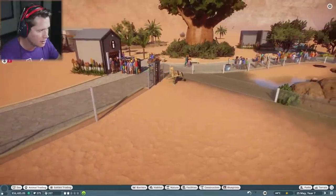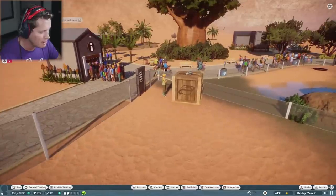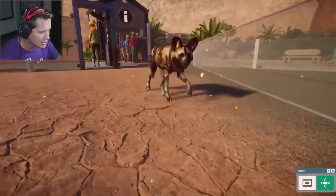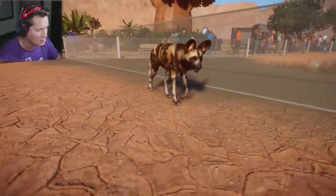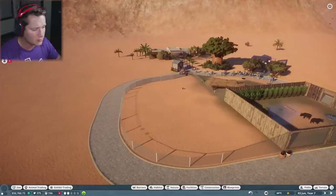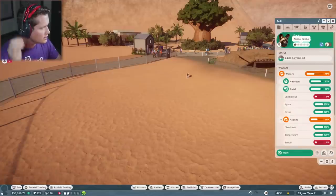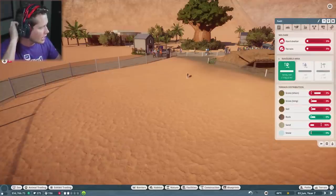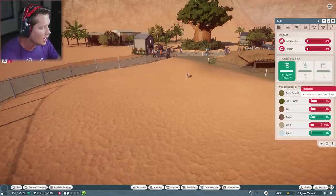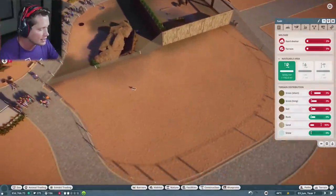I'm going to bring this first guy in — he's going to be our first guest in this brand new habitat. These guys look pretty cute, kind of naughty — look at those big old ears! He wants some hard shelter, so we're going to have to make them a really cool cave, maybe with a waterfall. They don't really need water, but that could be cool to add. They want a little bit of grass, long grass, soil, rock, and less sand.